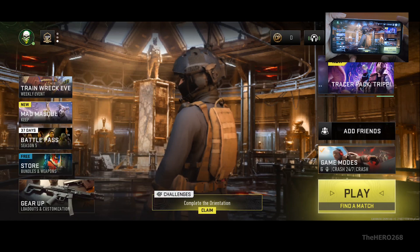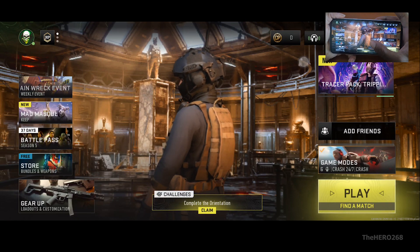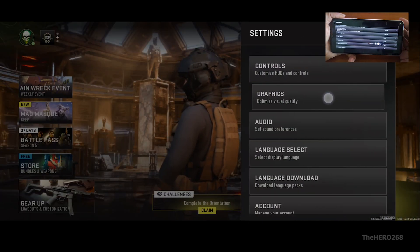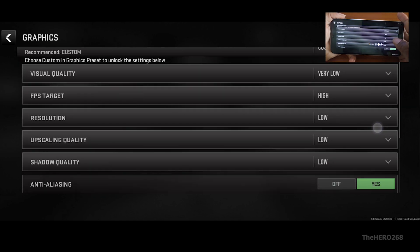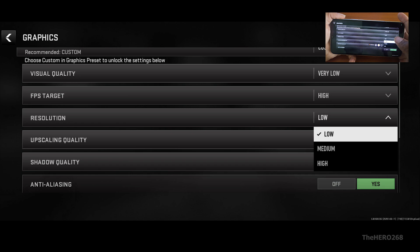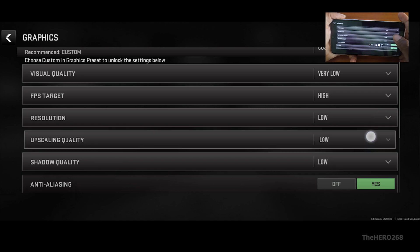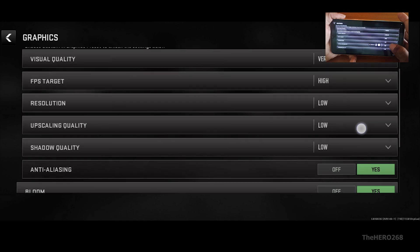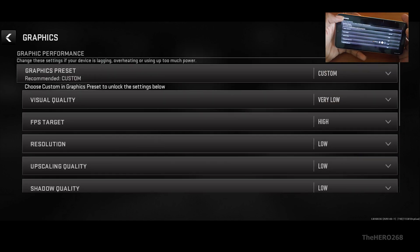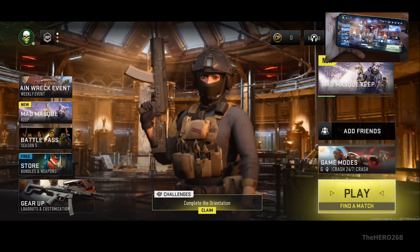Before any configuration, let me show you the current settings first. Under Graphics, the quality is set to Very Low — there is no Peak option available. Resolution is also limited. Let's note these settings and then close the game.